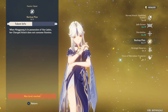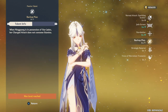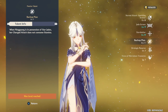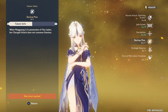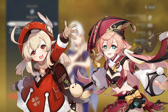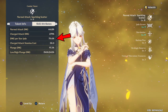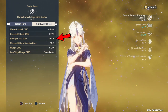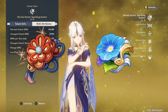Thanks to Ningguang's Ascension Talent 1, whenever she performs a charged attack while in possession of Star Jades, she will not consume any stamina. This is a very good talent because Catalyst users typically require a lot of stamina for charged attacks. With this talent, Ningguang removes the clunkiness you might feel from characters like Yanfei or Klee who need heavy stamina management. Also note that Star Jades are considered charged attack damage, so any stat boost affecting charged attack damage bonus — like 4-piece Bolide or 4-piece Wanderer's Troupe — will also affect Star Jades.